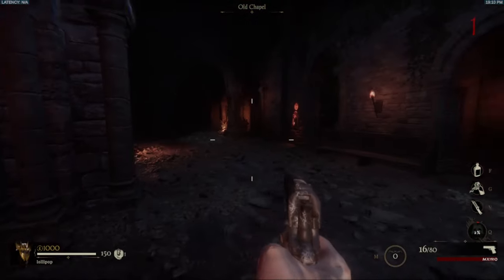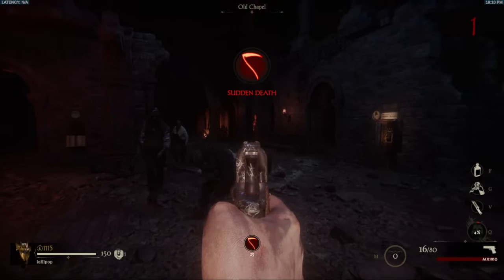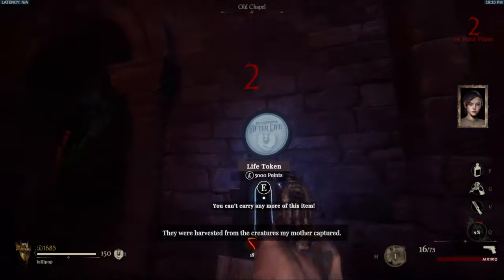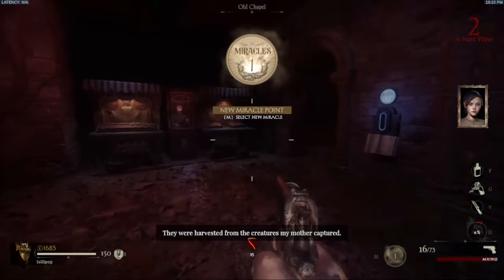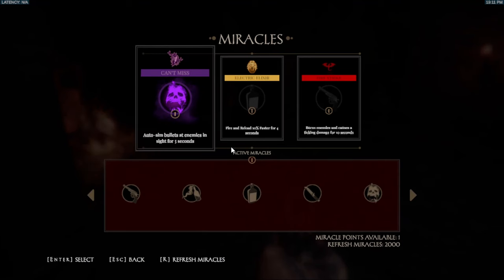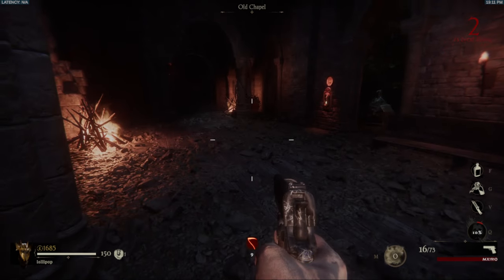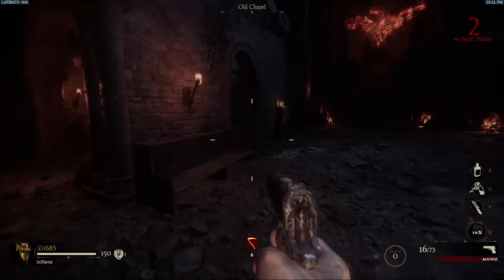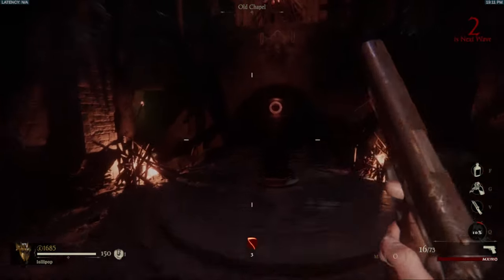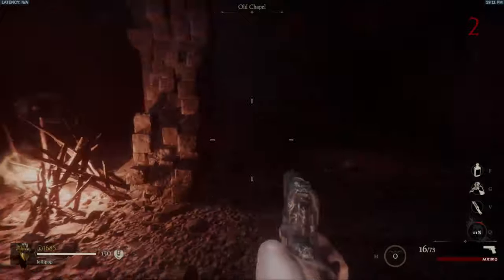Spawning in here, we actually have a proper zombie HUD — compared to Black Ops 6 coming out. We got insta-kill right away. That's a life token, it's a self-revive. I think you have a max capacity of 3 throughout the whole match. We have these miracles — they work kind of like games like Vampire Survivors where you can choose different abilities. I'm going with electric elixir, which makes it so whenever I use my healing elixir it has an electric aura around me, kind of like Electric Cherry.